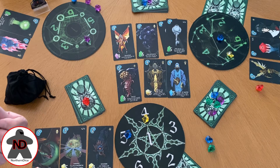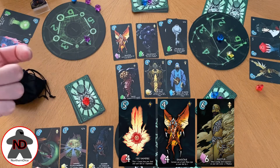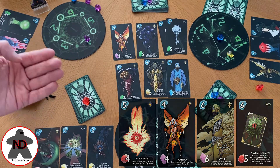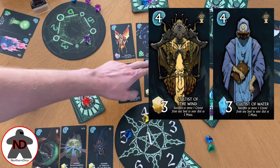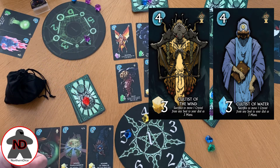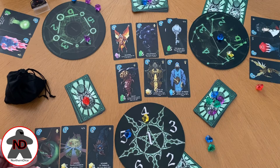Different cards do different things and there are three main types of cards in this game. You've got your monster cards, which have instant effects. You have your elder gods, which have end game scoring effects. You have items as well, which have after-player effects — so the moment you've bought an item, the effect can go into play, but not in that same turn. You'll also notice there are cultists: they are monsters but their effect is slightly different. A cultist is a very weak monster, still worth points at the end of the game, but you can sacrifice them out of your pool and exchange them for three mana of any colour, which opens up some very tactical plays.